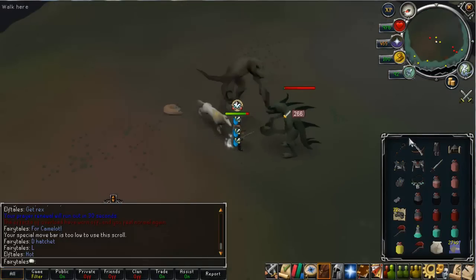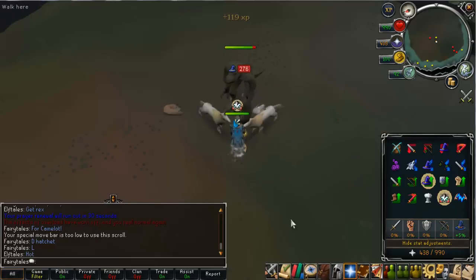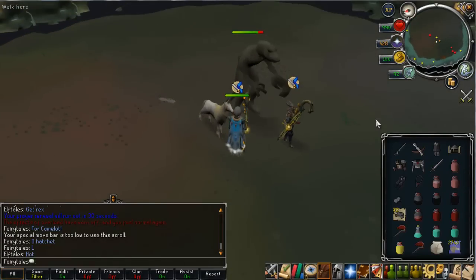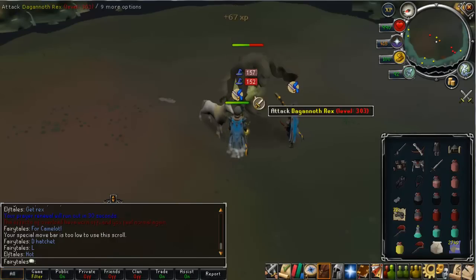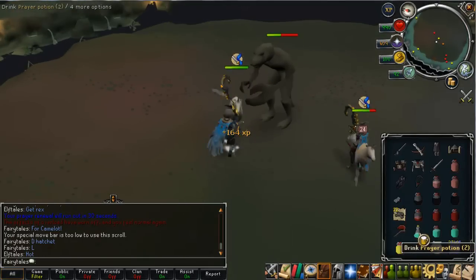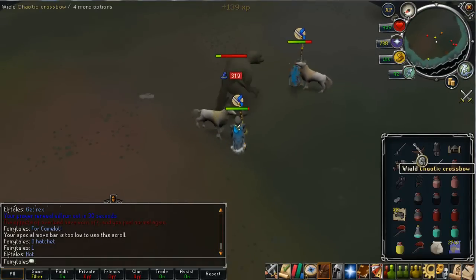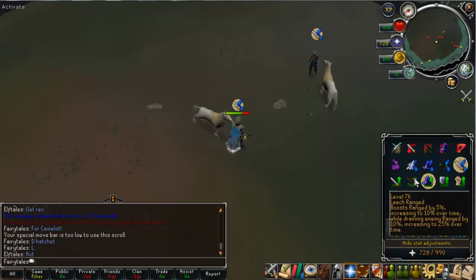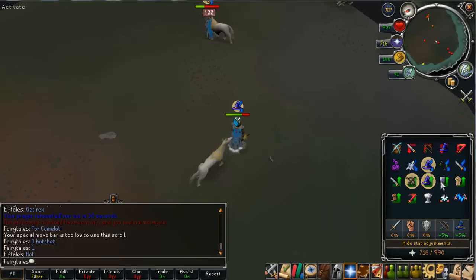Literally about two kills after that, watch this Rex kill. Is it going to be that Berserker Ring that I need? Let's see... Normally Polypore is amazing for Rex because you don't have to use runes or anything - it's just a single staff in your inventory and you can hit so hard with it. I really do think it's an overpowered item that was brought into the game, or it should have been a lot rarer anyway. And as you see, I have not got anything off that Rex kill. Very unfortunate.